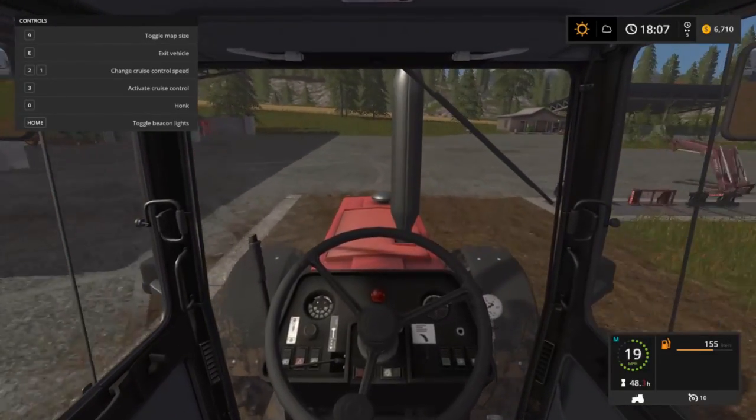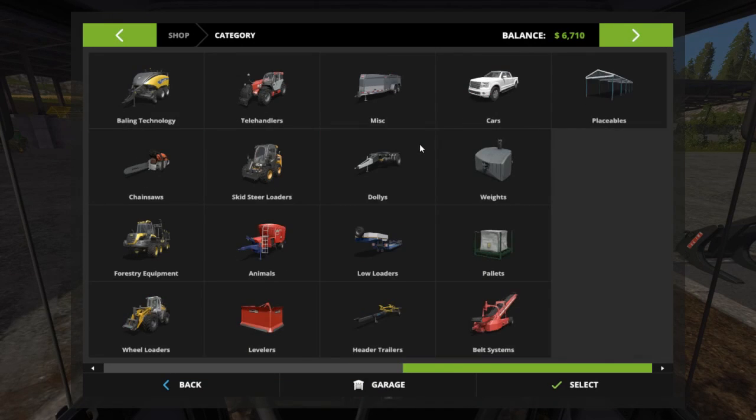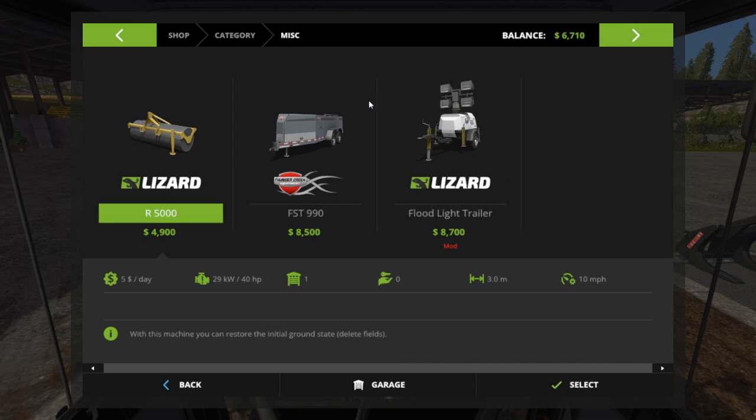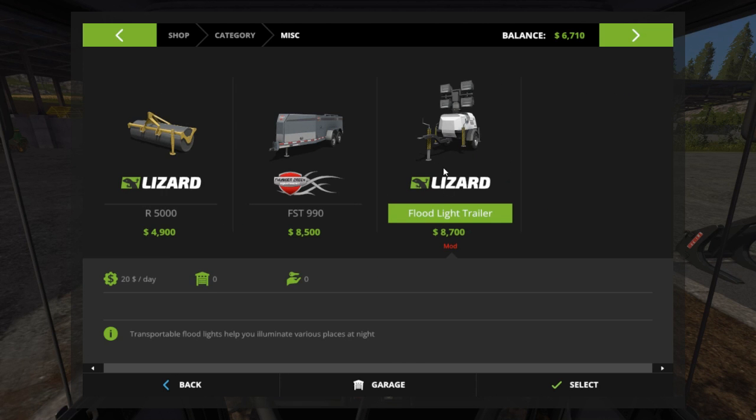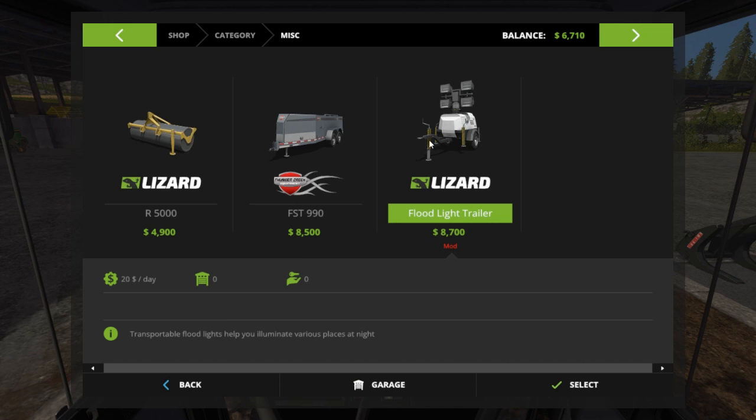Also, I've added a couple more mods. Going over to Miscellaneous in the store — we've got the Floodlight Trailers. These things are really cool. In real life you fill them up with fuel and let them run, they're kind of like a generator. They've got lights that go way up in the air. I think that'll be awesome for forestry.